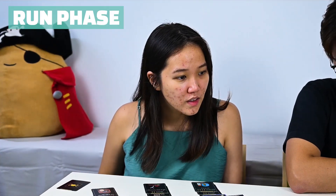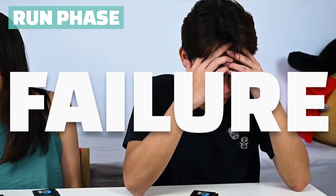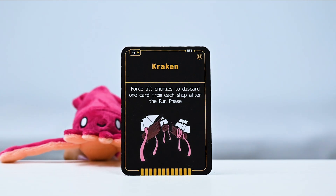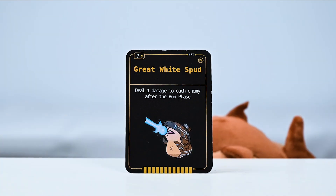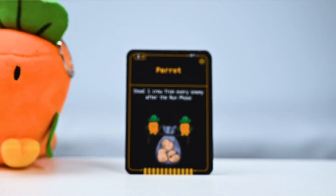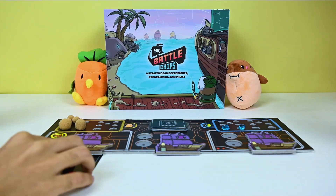In the run phase, here's where you watch as everything goes to plan. Or fails terribly. But fret not. You can visit the Spudnet to get help from friendly companions, such as the Kraken, the Great White Spud, and Parrot the Carrot, who attain peculiar items that just may help you win.